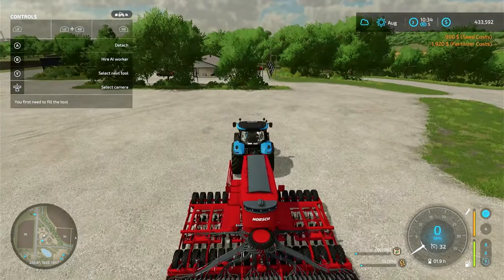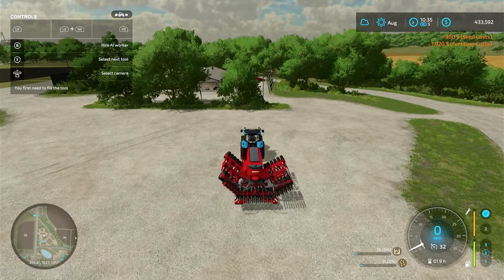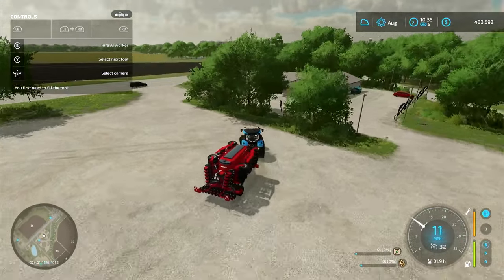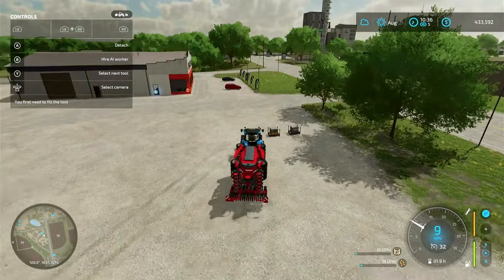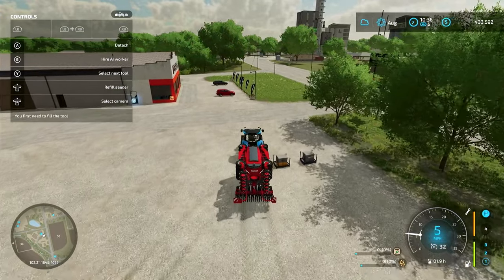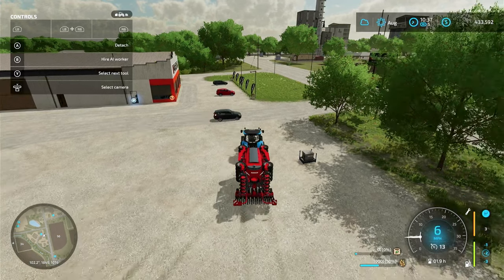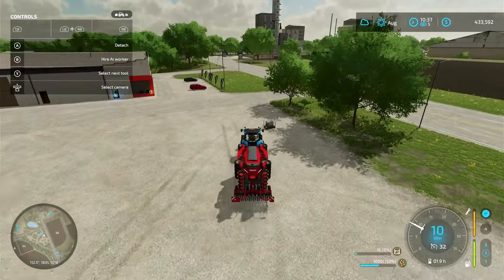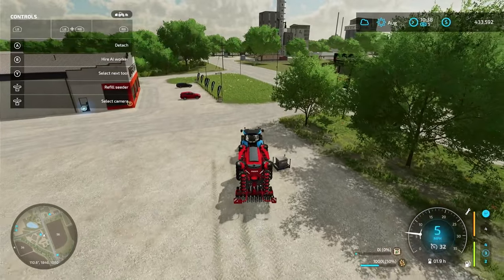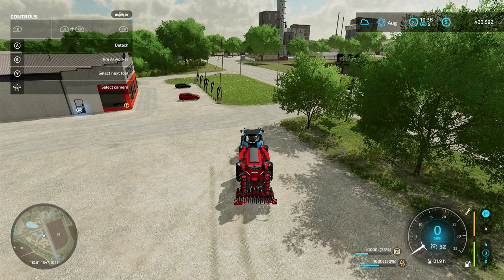Alright, let's fill this guy up. Open the cover. Get real close to your seeds — a 'Refill Seeder' prompt should pop up. If you're on console, push in on the left joystick and it puts in seeds. Now I'm going to back up, get close to the fertilizer, and we are putting in fertilizer.